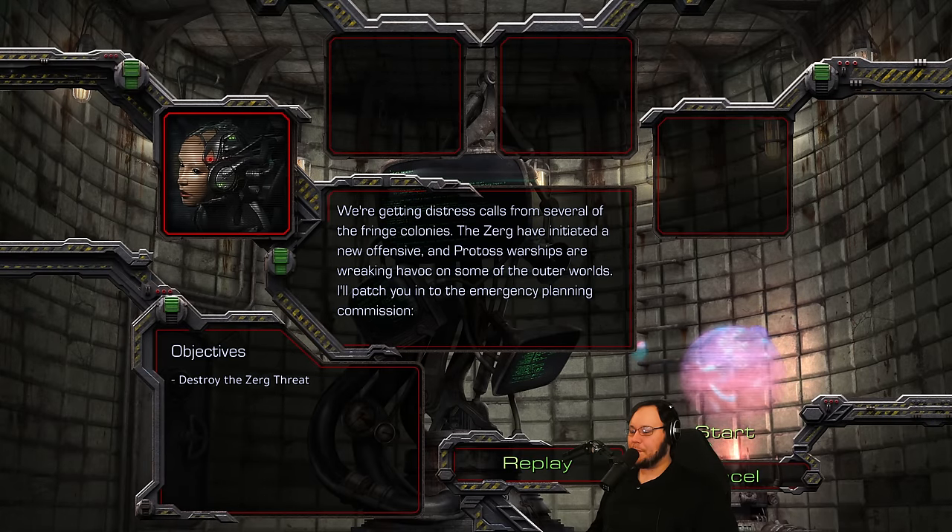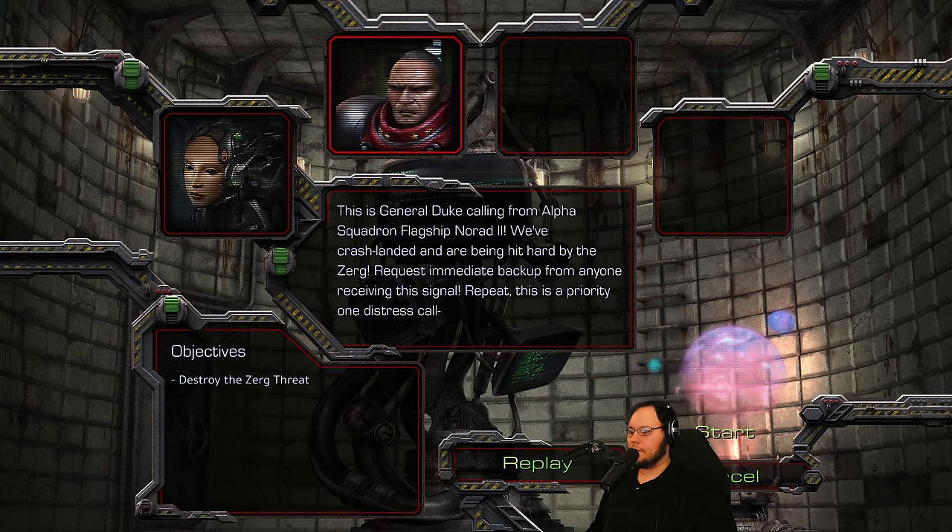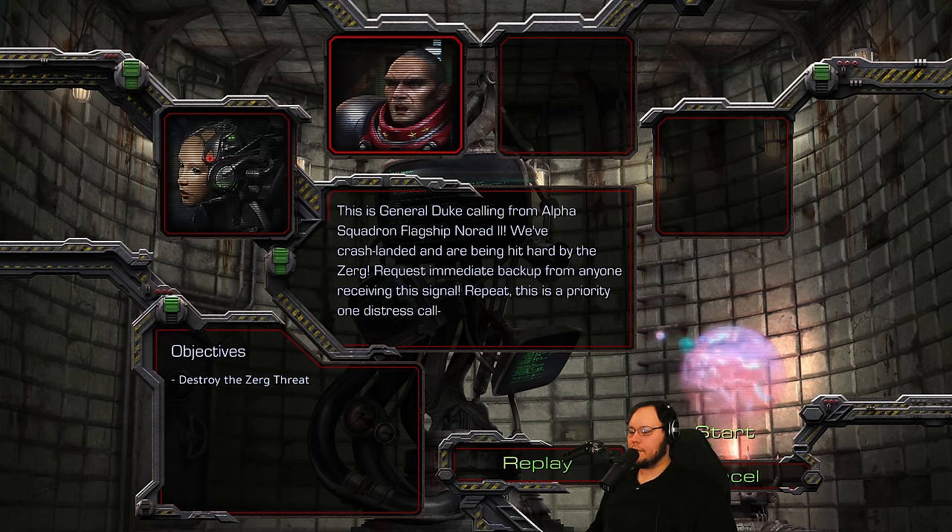We're getting distress calls from several of the fringe colonies. The Zerg have initiated a new offensive, and Protoss warships are wreaking havoc on some of the outer worlds. I'll patch you in to the Emergency Planning Commission. There's a General Duke calling from Alpha Squadron Flagship NORAD 2. We've crash-landed and are being hit hard by the Zerg. Request immediate backup from anyone receiving this signal. This is a Priority 1 distress call.